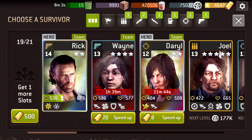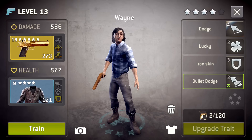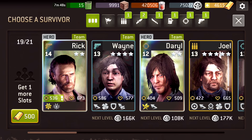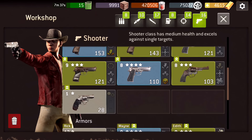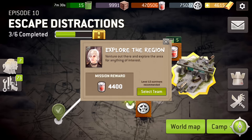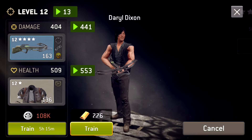Since Wayne got killed, we're gonna give him a recovery. Let's go — only 20 gold. Let's heal Daryl too. All right, now we're good to go again. Let's try a different mission though. I want to show you guys when you complete a mission the crate unboxing is actually really, really cool. I'm gonna try this one — it says level 12 survivors recommended. Rick is level 14, Daryl's 12. Let's upgrade Daryl.